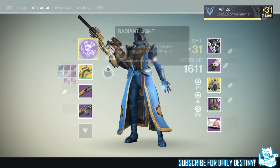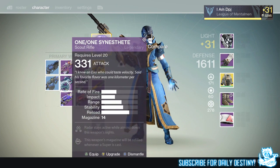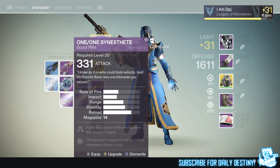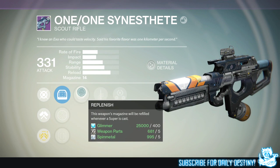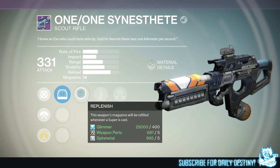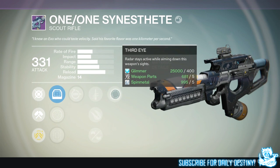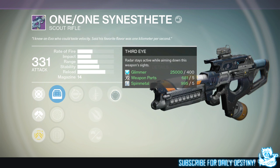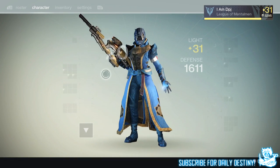Let's take a look at the weapons I got. I didn't get any secondaries or heavies at all. For primaries I got the scout rifle — I can't quite pronounce that name. It has Replenish, which refills the magazine whenever a super is cast. It also has Quick Draw, Explosive Rounds, and Third Eye, which keeps the radar active while aiming down sights. I'll probably reforge this — I'd want Luck in the Chamber and Full Auto.